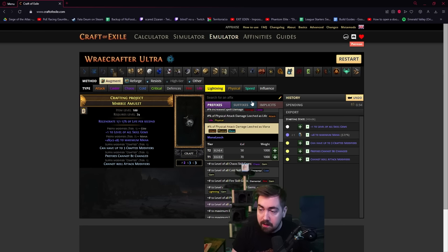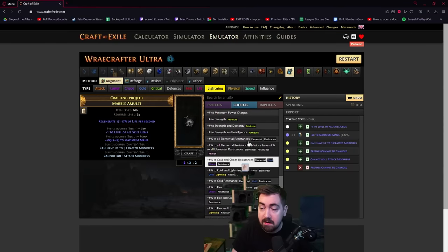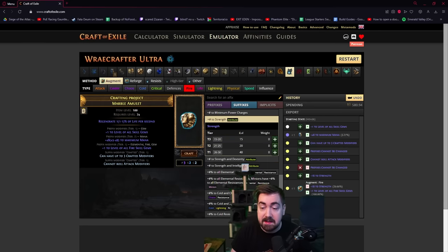What if you don't want the mana there? You can take a higher risk when you do have two prefixes. Instead of prefixes cannot be changed, you can just craft a random suffix. What changes now is that you have a 66 percent chance of getting plus two, and a 33 percent chance that it'll remove the plus one skill and just make it plus one.